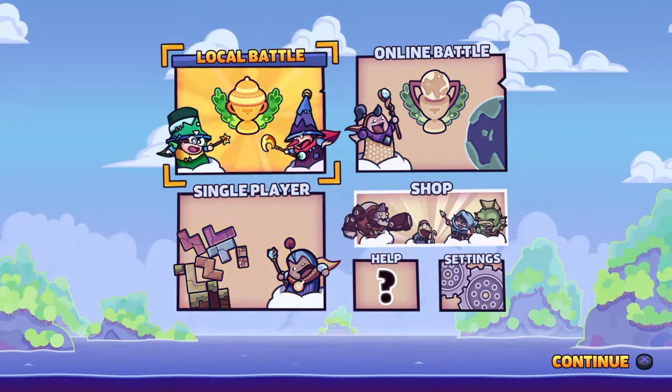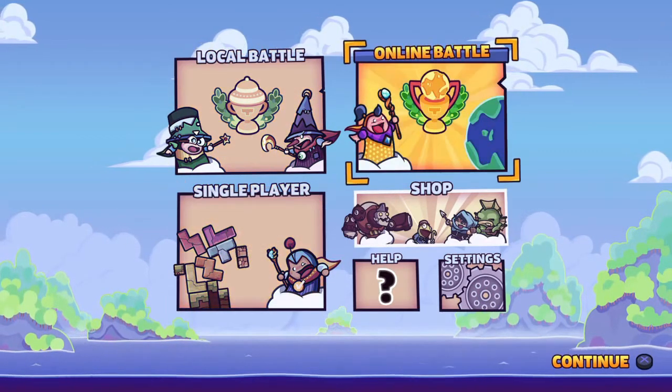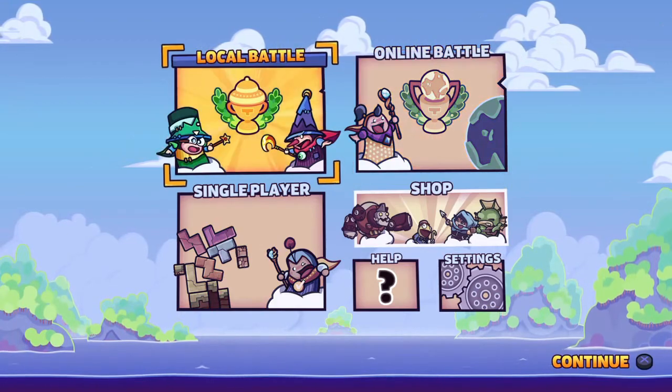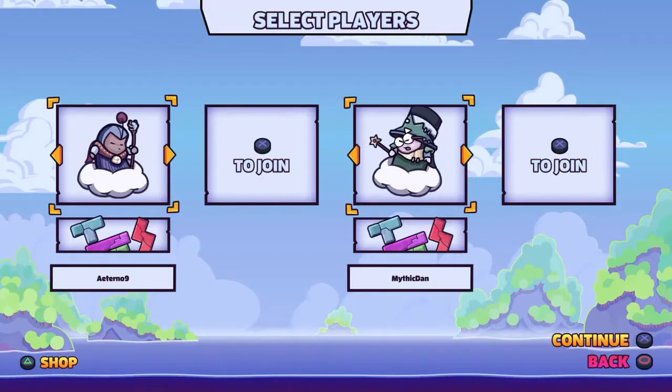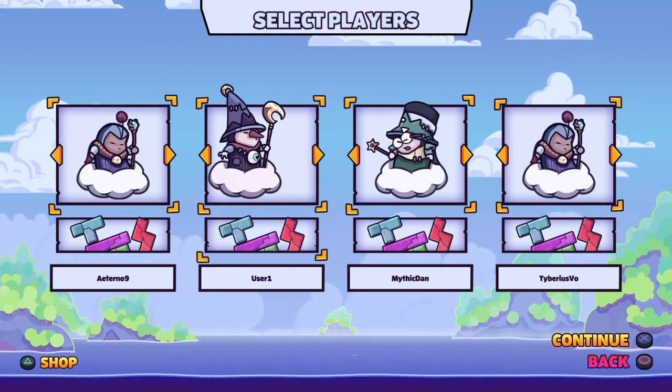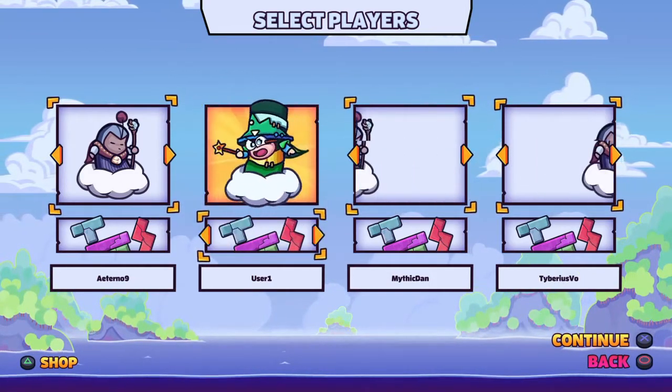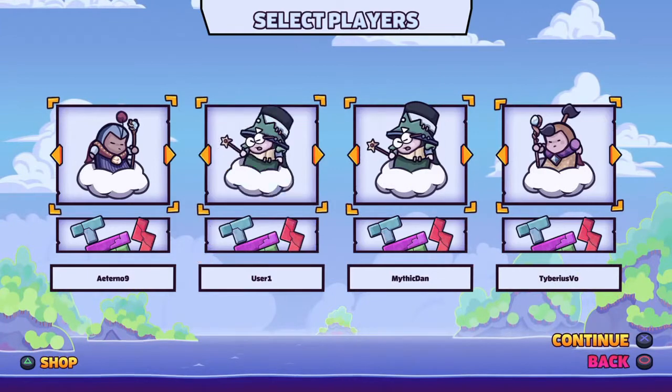Sput Buddies! Ooh, four-player special — the one and only four-player special. There will be no others after this one. Local battle, right? Yeah. So Daniel and Bobby probably want to swap around then. Just keep track of where your character is.